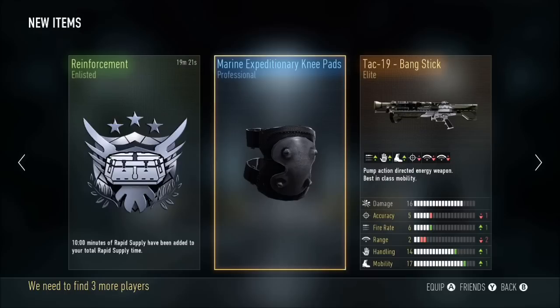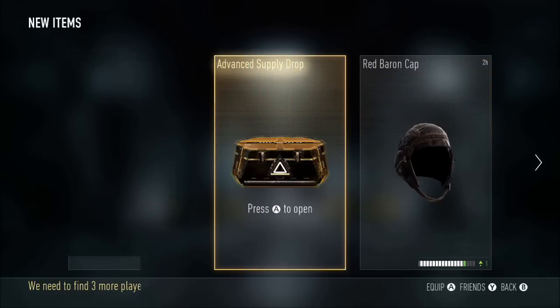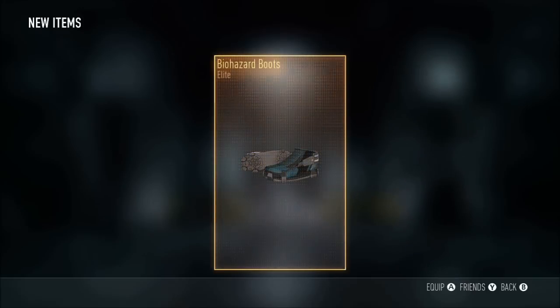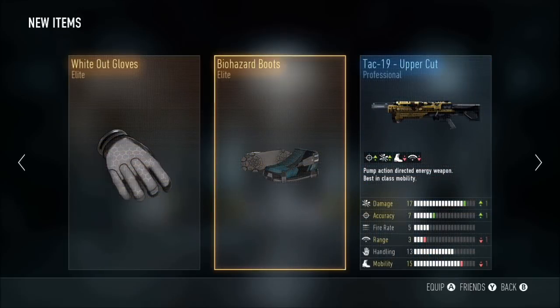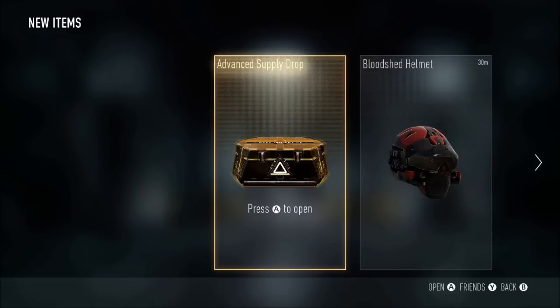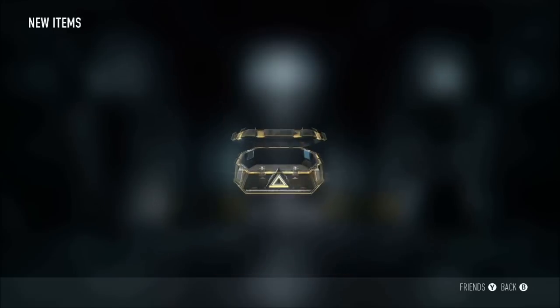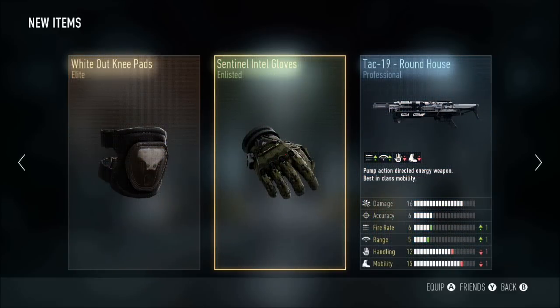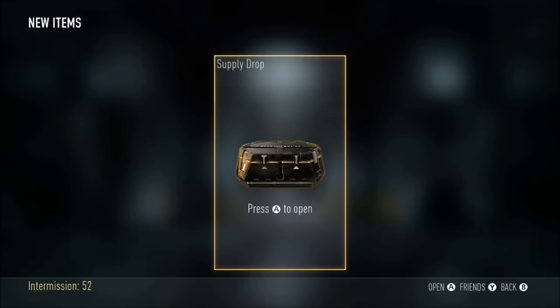We got the Bangstick — down two in range and one down in accuracy. It's an elite gun I've never gotten before though. Double elite again — we got the Tech 19 Uppercut, which might be better than the Bangstick. Got the Biohazard Boots and White Out Gloves. Another advanced supply drop — white out knee pads, they match up. And that's three Tech 19s in a row!